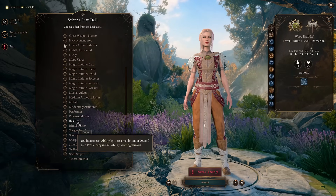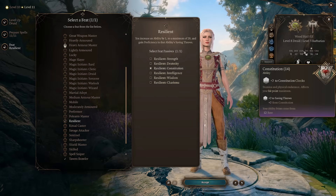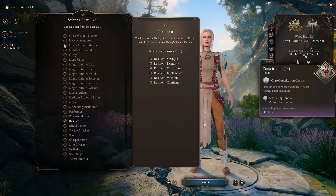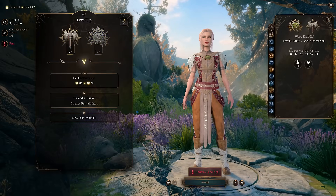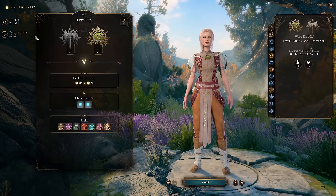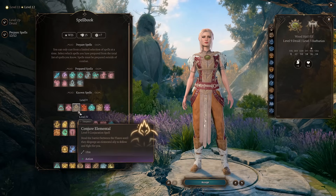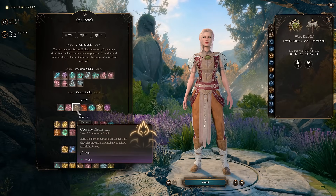It doesn't matter too much which feat you pick. You can go for Resilient Constitution, which gives you proficiency in constitution saving throws — useful when in human form using your spellcasting. Then finish by getting one more level in Druid to unlock level 5 spells, for example Conjure Elemental, which is a pretty nice summon. But you can also get one more level in Barbarian instead.